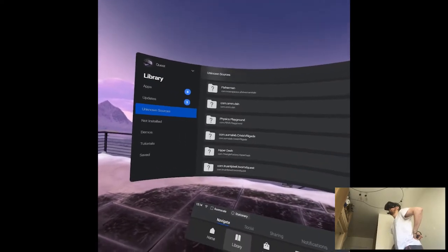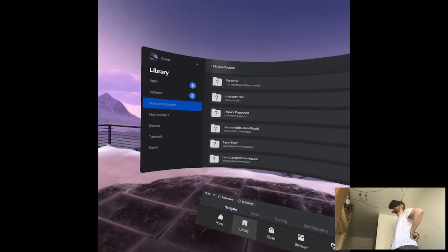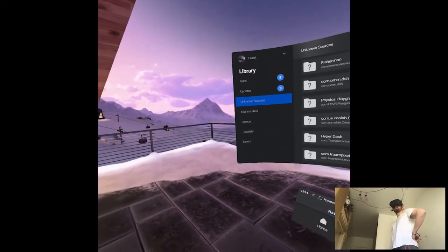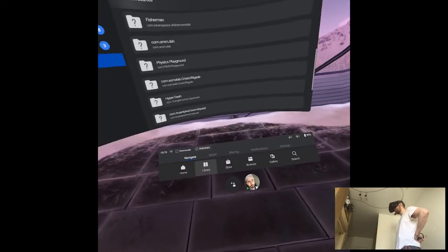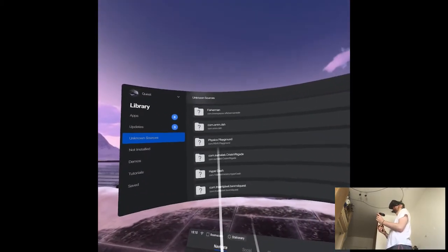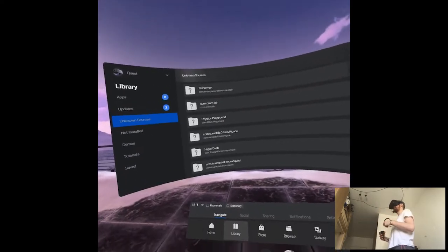Alright, today we'll be playing — I guess kinda playing — Physics Playground, because it's not really a game. It's essentially pretty much the Quest version of Boneworks, but with less gameplay and more physics.